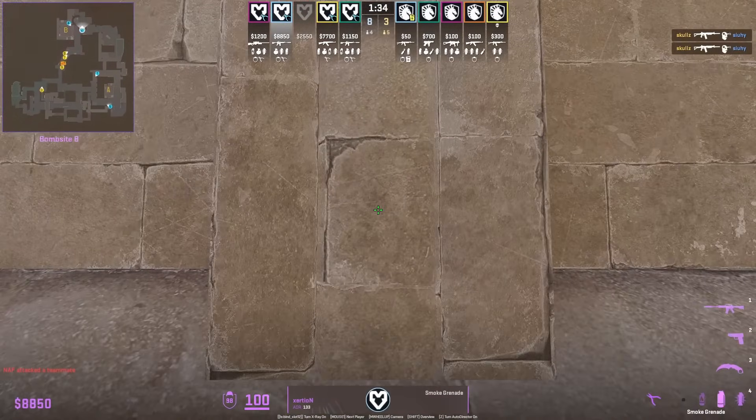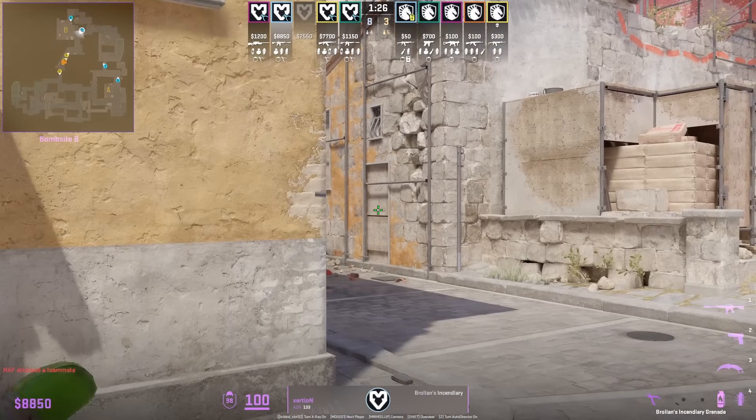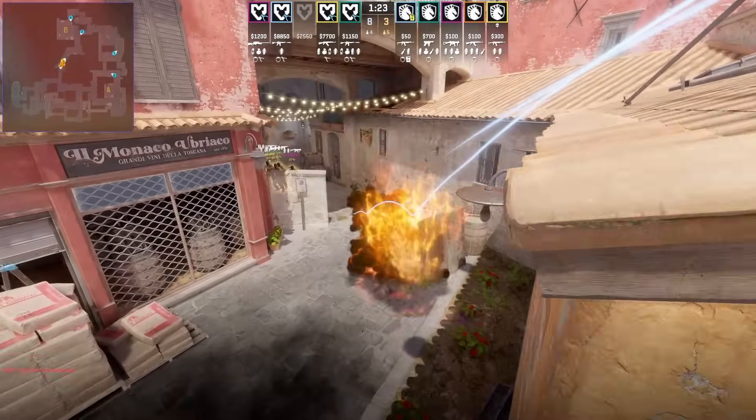Top banana retake nades from CT by Exertion: stand with that part of the wall for the smoke, aim in the middle of the side, left and right click jump throw. Then for the molotov, aim there, left and right click jump throw.